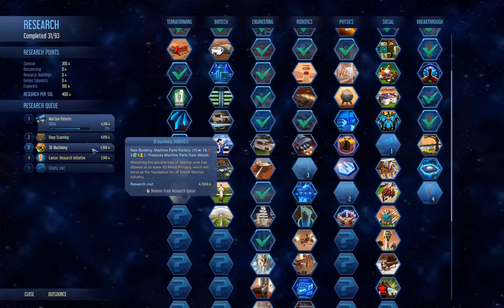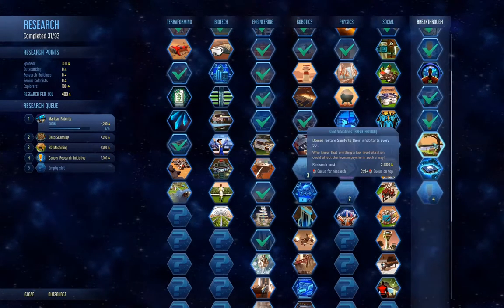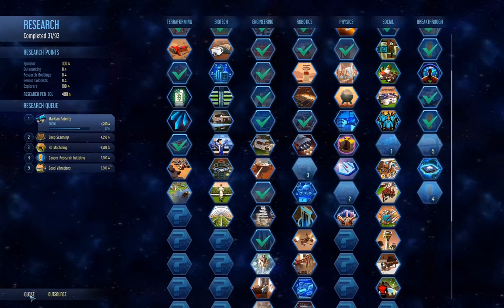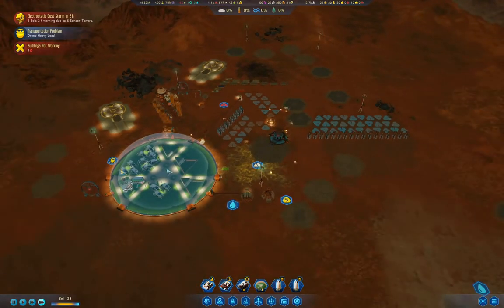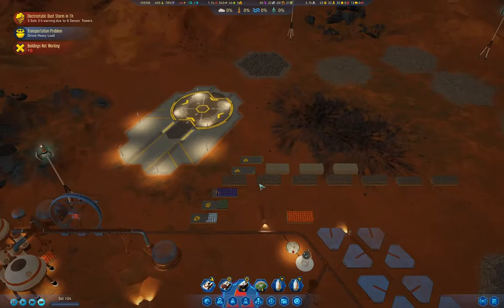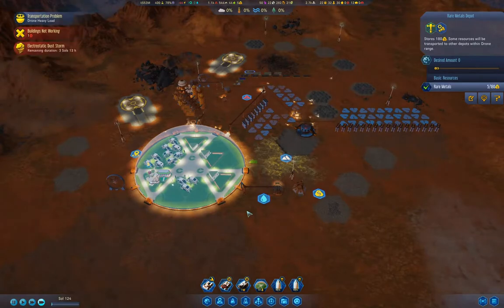Let's check in on our research stuff here — that was quite a bit. That's a good one to have. We're going to do that sort of thing here. Things are doing okay. I am storing rare metals — that's good. Three sols for the electrostatic storm.